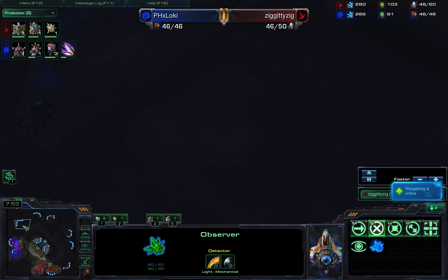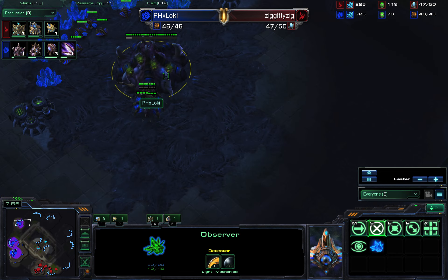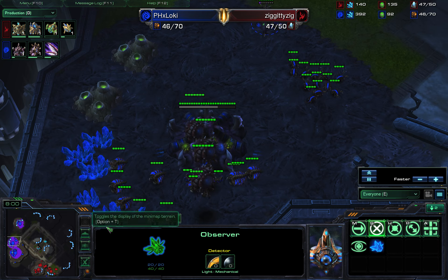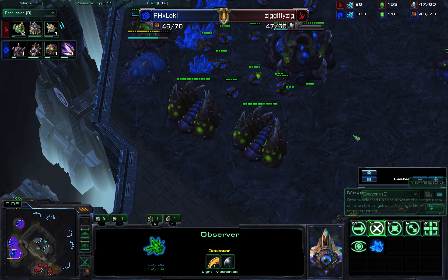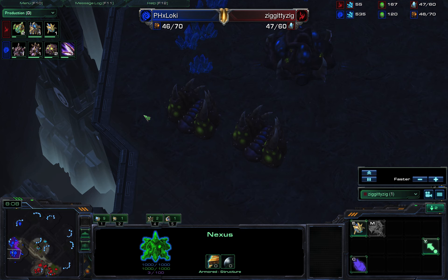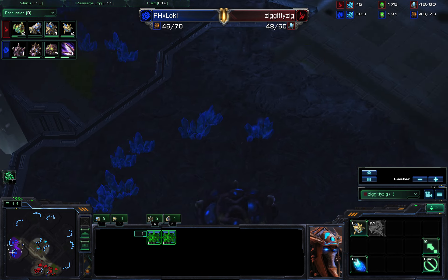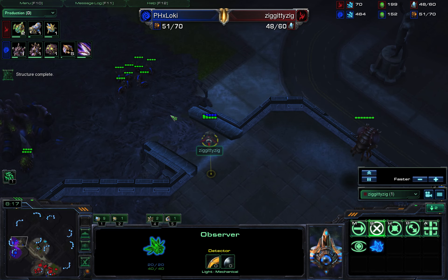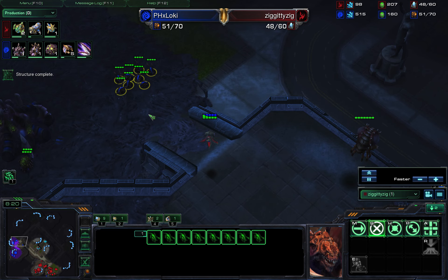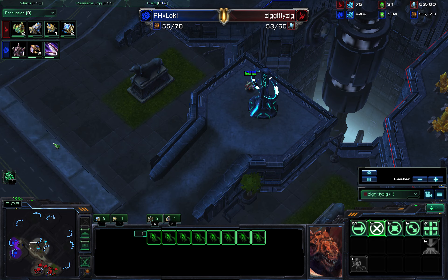Right up here — is he up here? That's not where he put his Roach Warren. Where the hell did he put that? Oh, it's back there. I see. So I didn't even scout behind. I didn't think there was a Roach Warren on the way, mostly because all I see is a few zerglings down at the front.